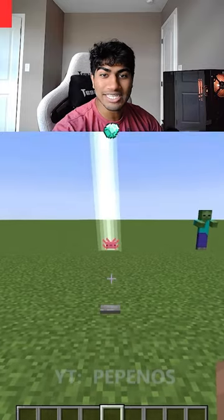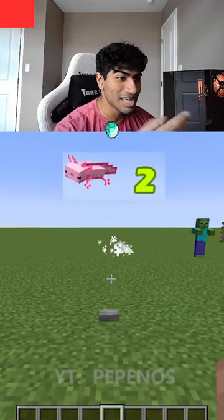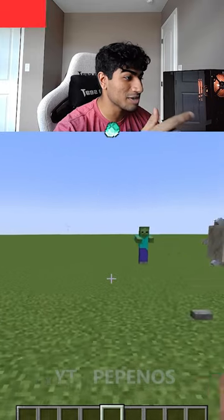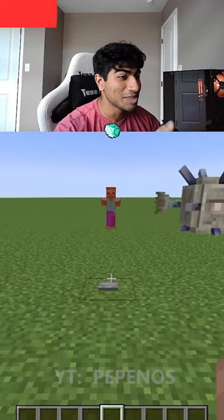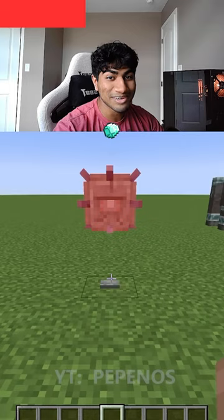This shows how many lightning strikes it takes to kill different mobs. For an axolotl it takes two strikes, which is kind of tough. Next up they're gonna do a zombie — I'm gonna guess three strikes — one, two, three. Yep, it's three strikes.